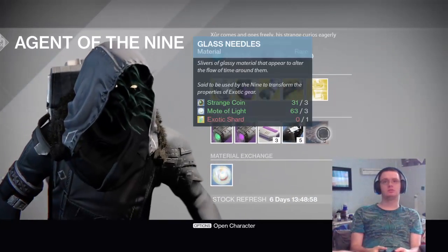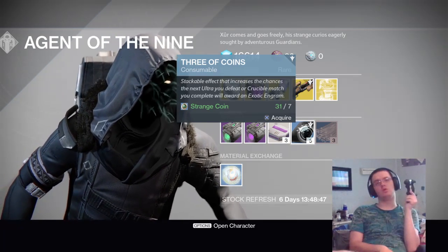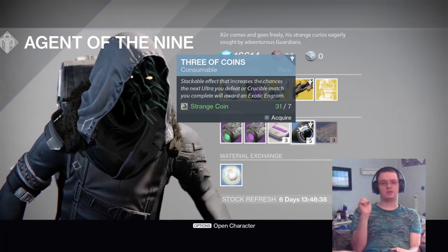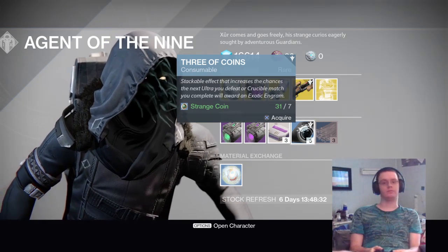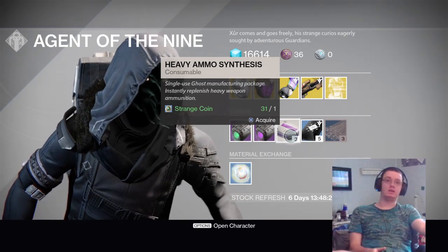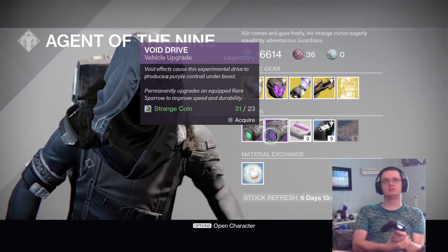Three of Coins — you can get as many as you want as long as you have enough strange coins. What these do is boost your chance to get an exotic from a boss. It used to be very overpowered — you'd get exotics left and right — but it was nerfed, so it doesn't happen as often. You get some heavy ammo synthesis too, and in my opinion the heavy ammo synthesis Xur is offering is very cheap and well worth it.